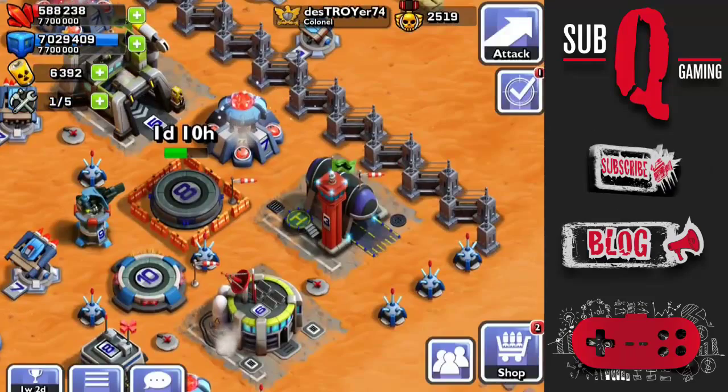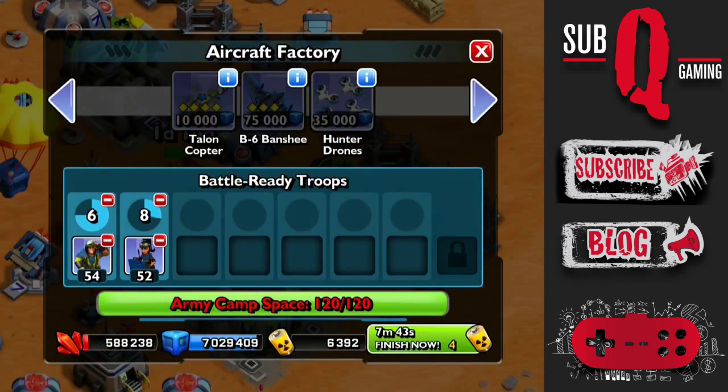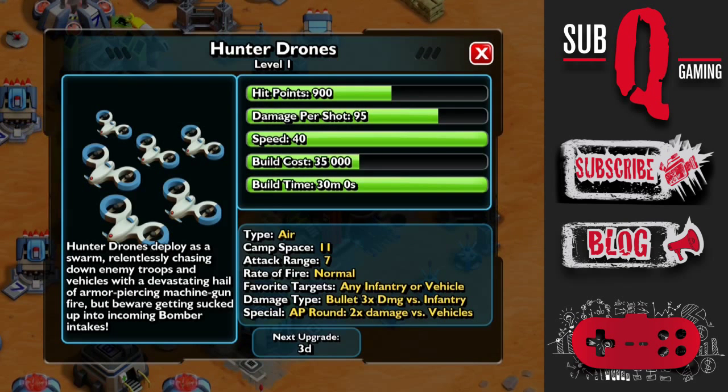Now it looks the same as what you've seen in some of the later campaign missions. I can now produce Hunter drones - here are the specs. They have 900 hit points and do 95 damage per second. The speed is quite fast, but they do cost 35,000 each and take 30 minutes to build. They do take 11 camp space, however each build comes in a swarm of 8 drones, so it's quite reasonable. They have a 7 attack range, which makes them easy targets for rocket batteries, however since there's 8 of them, they will be good at distracting the rocket batteries while other troops take them down. Their favorite targets are infantry and vehicles, so they are easily distracted by enemy bunker troops and ambush. They do 3 times the damage versus infantry, and 2 times the damage versus vehicles.